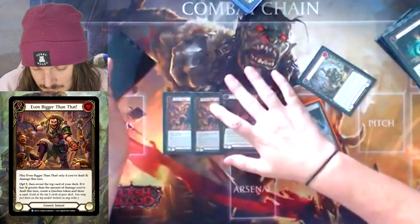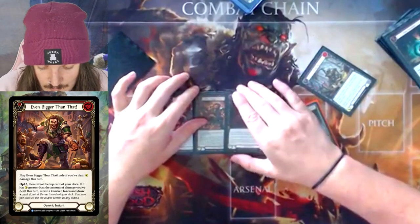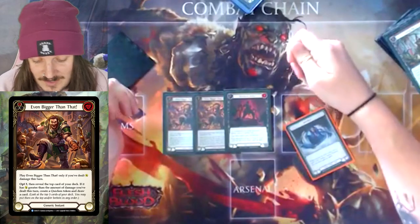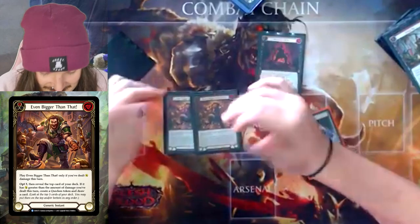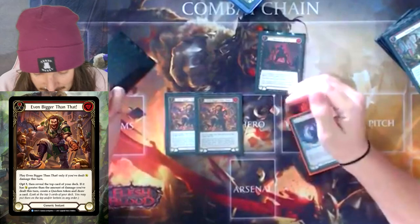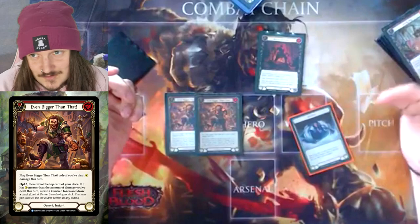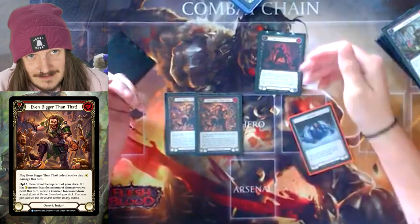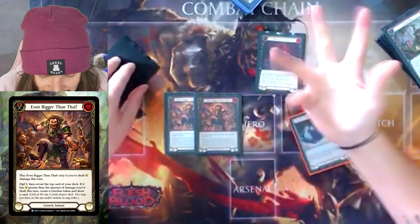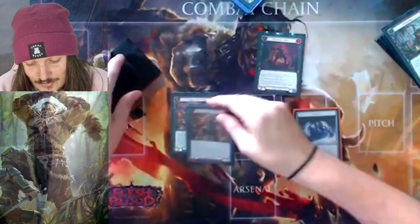This card on its own just says draw a card and create a Quicken Token. But it's so much more than that in Brute because of all the draw, discard, random cards. It does feel really bad to keep in your hand and in your arsenal, but one thing people forget about this card is that every single Brute attack is dealing 6 to 8 or 6 to 9 damage, so we're always adding a card off this. Everyone's saying this is the Katsu card — no, this is the Brute card. This card was made for Brute. I found playing this at 3 being extremely bricky, so I've bumped it down to 2. There are a lot of 2-ofs in this deck.